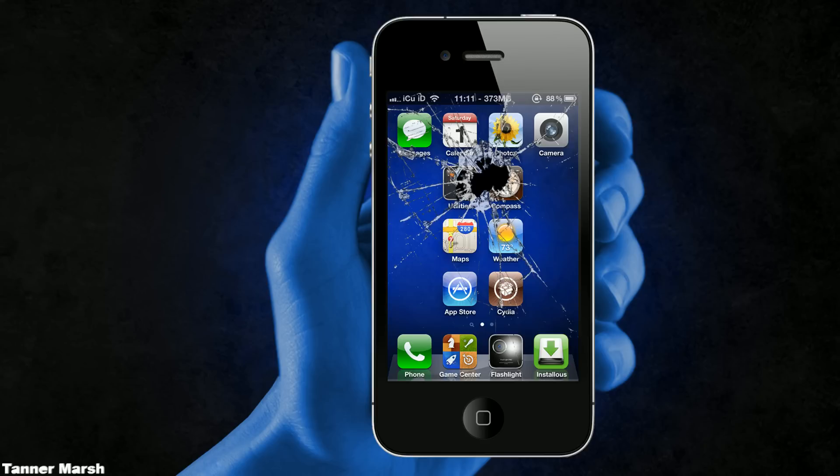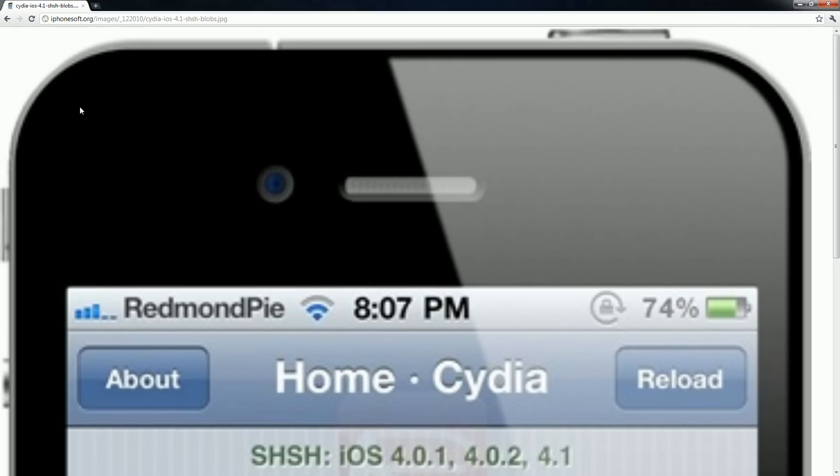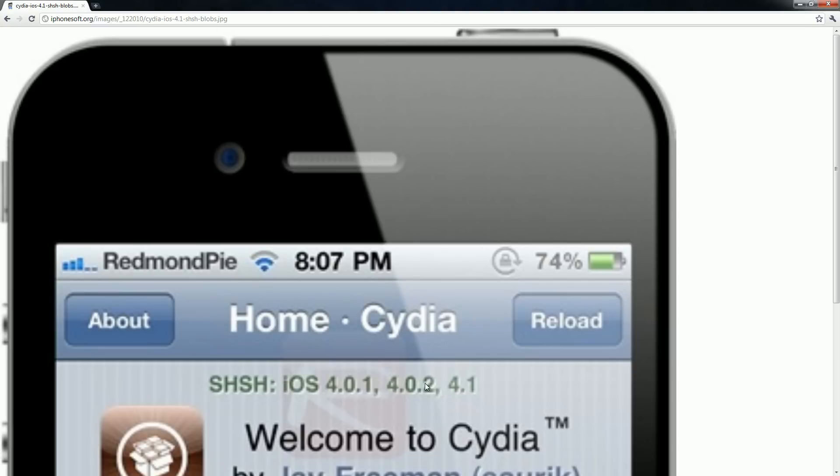Tethered means that every time you boot up, you have to connect to your computer and rerun RedSnow in 'just boot tethered now' mode. So that's what tethered means. If you want to figure out whether or not you have your SHSH files backed up, just open up Cydia.